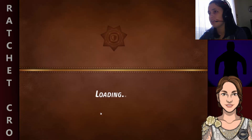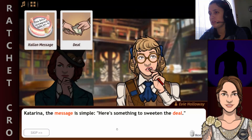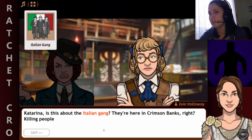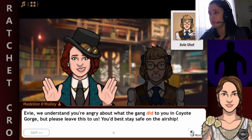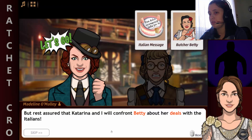Let's check out the text from this cake. Can you tell us what the Italian message means? The message is simple: 'Here's something to sweeten the deal.' Sweeten the deal? This sounds a lot like what gangs would say. What kind of deals was Betty making with the Italians? If Betty is in league with them, I want to go to the slaughterhouse with you — I want to get even with those Italian gangsters. We understand you're angry about what the gang did to you in Covenant Gorge, but please leave this to us. You'd best stay safe on the airship. Rest assured, I'll confront Betty about her deals with the Italians.